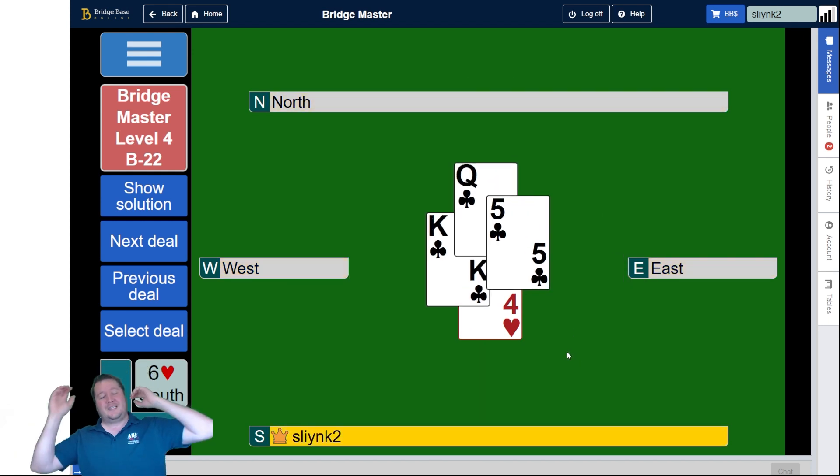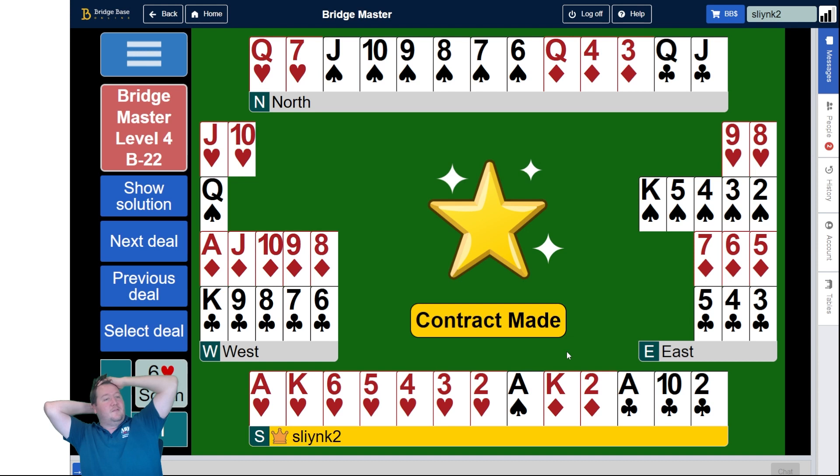But yeah, I wish you could have undos at the table. That would be nice. That was Level 4 B22. I had it all, and then I was like okay let's just run trumps — I didn't need to. After I've set up the spades, I can just play king of diamonds, diamond, and yeah, all good. No idea why I was doing that. So that was Level 4 B22 — one little oopsie there. Let's go to Level 1 B22 for tomorrow. Thanks all for watching, we'll see you then. Bye for now.